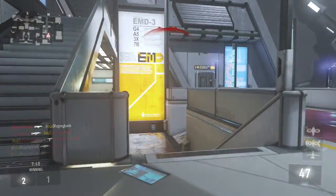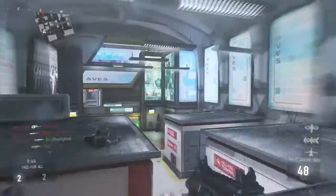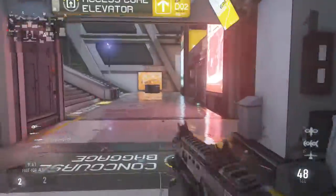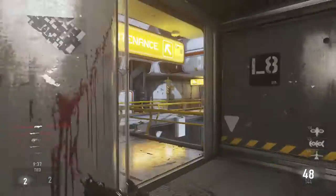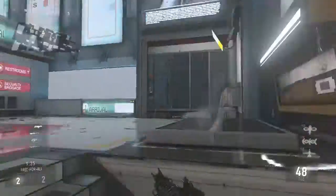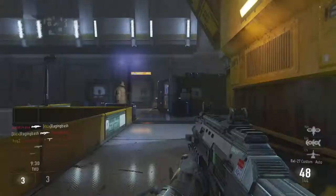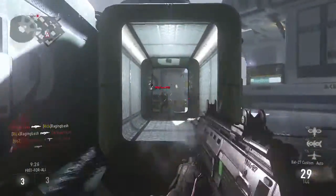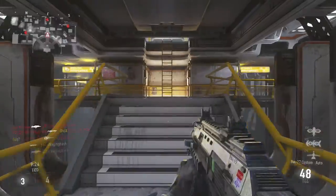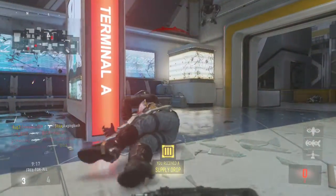So basically you don't want to be in long range areas. You want to try and stick in close quarters - on this map specifically, the tunnels - and you want to try and get in behind those enemies. We actually got a hip fire kill there, I'm pretty impressed. That's two. That was a fail, I should have aimed in.